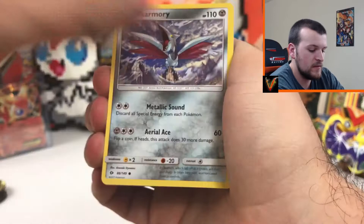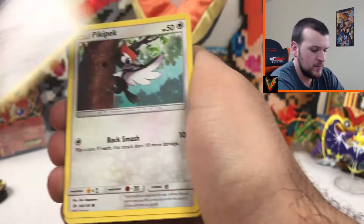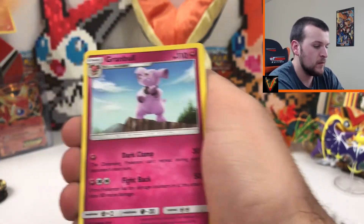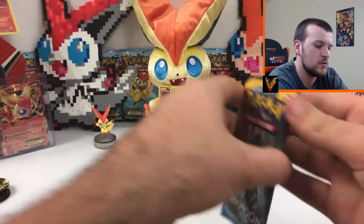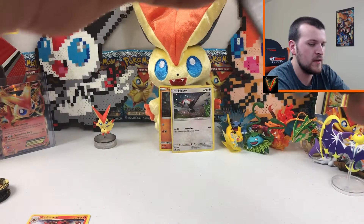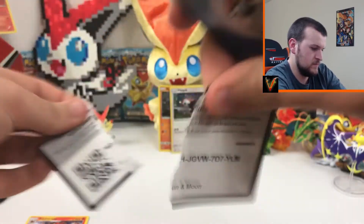Skarmory, Morelull, Fomantis, Spearow, Pikipek, Energy Switch, Boldore, Granbull, a reverse holo and regular rare Incineroar. So that's the last pack — just two today, flipped over for you guys.